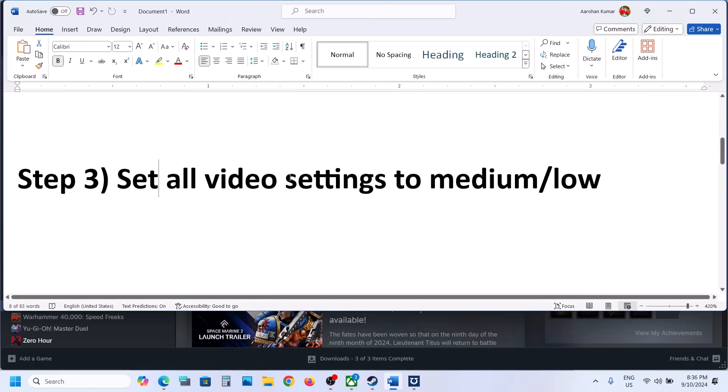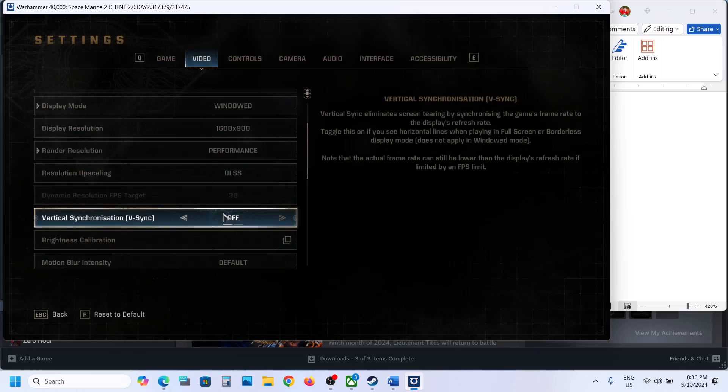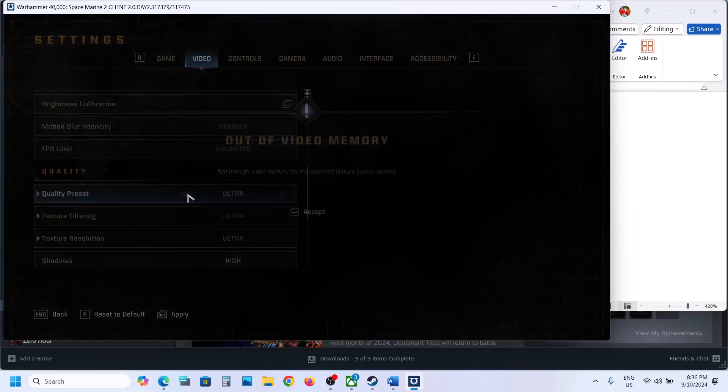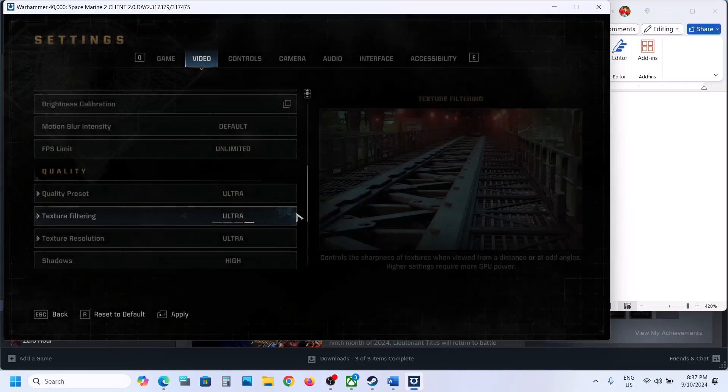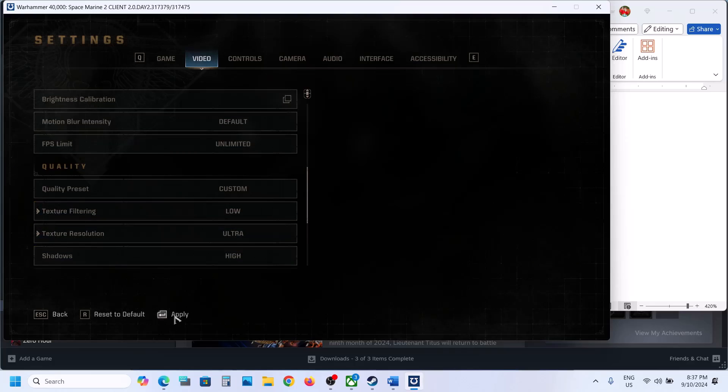The next step is to set all video settings to medium or low quality. Scroll down and here you can see Quality Preset. If this is set to Ultra, you can set it to High, or even go for Medium or Low quality. Make sure that you hit Apply and then check.